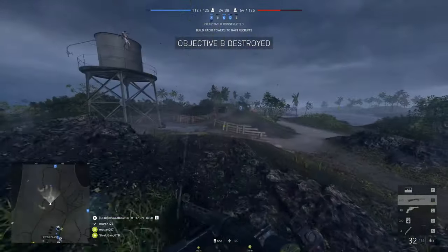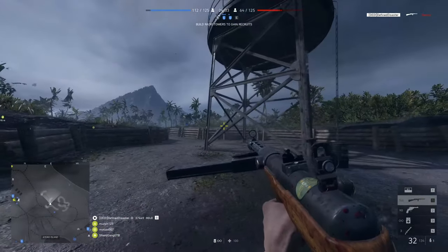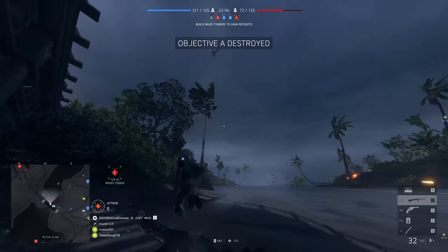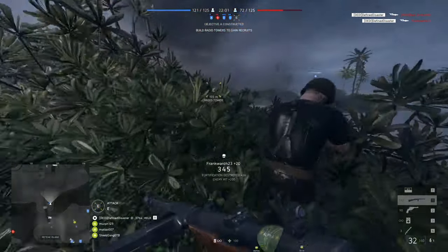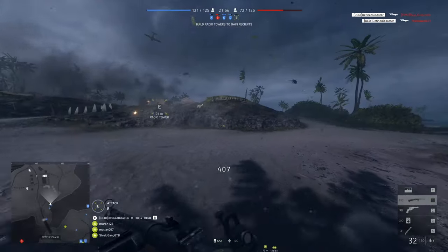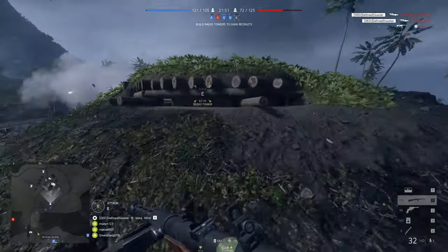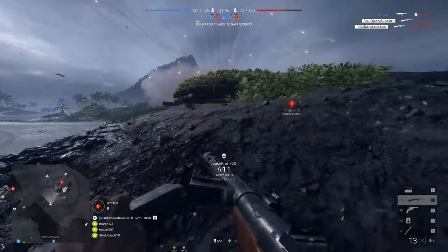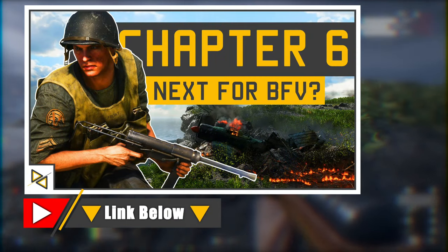In our ever-popular 'soon TM' category of news, we have Chapter 6 — specifically a weapon leak via the in-game dog tag menu specifying the inclusion of weapons such as the M3 Infrared Sniper, the M2, the Attacher Shotgun, the Type 11 LMG, the Bazooka, and the double-barreled flare gun. Whether this was a bug or these weapons are being worked on in preparation for Chapter 6 is currently unclear, but a dedicated video covering Chapter 6 themes, maps, weapons and vehicles was posted just yesterday if you're interested.